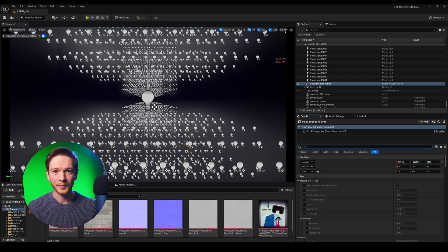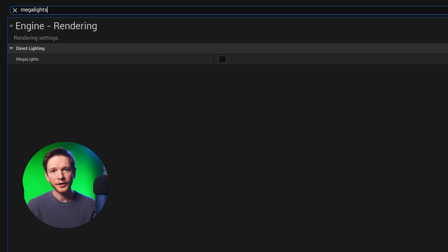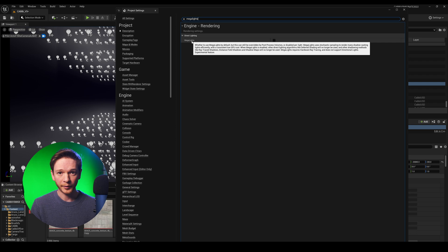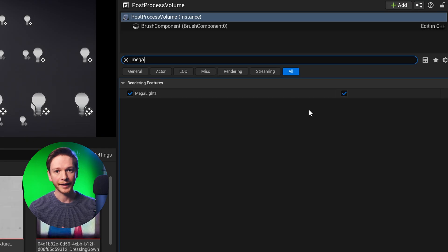Before I start playing around with these settings to show you the frames-per-second savings, let me show you how to activate Megalights in your own projects. Go to Project Settings and search for Megalights — you can check it on there. I don't currently have it selected in Project Settings, because the tooltip says that how you have Megalights set in your post-process volume will override the project setting. This project was migrated from 5.3 and already had a post-process volume. My Megalights weren't working until I realized they were turned off in the post-process volume. Go to your post-process volume, type in 'Mega', and there's Megalights — check it on.